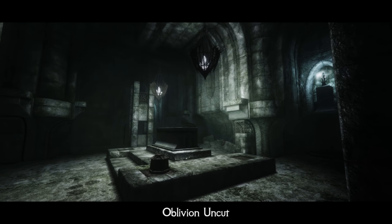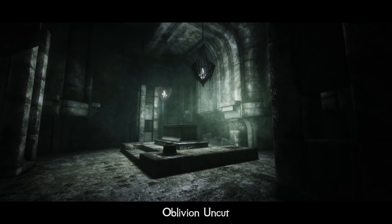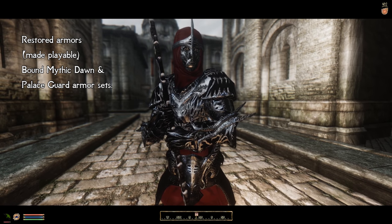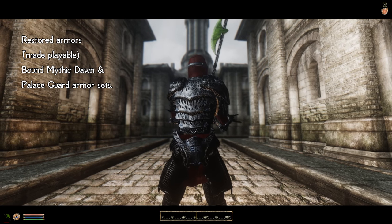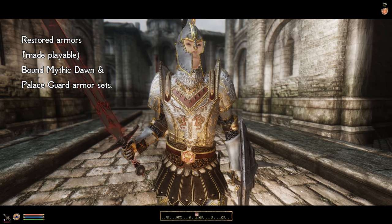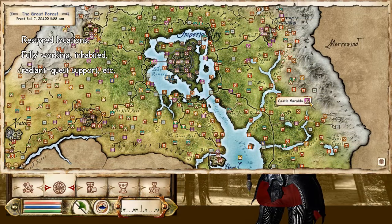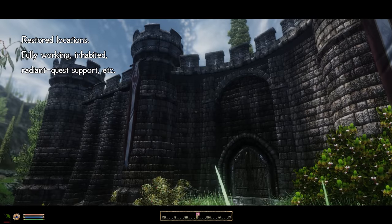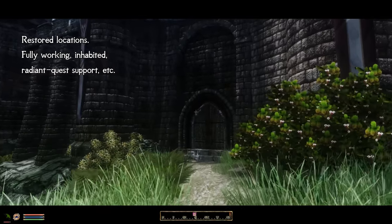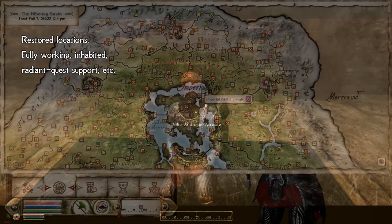That's a mod called Oblivion Uncut, which restores hundreds of pieces of content that were in the game initially but were removed for some reason. Oblivion Uncut does not add new stuff based on lore or anything like that — it literally restores cut content, which means it is 100% original game content that was missing. This also means that if Oblivion Uncut restores a quest, for example, it will be fully voiced and so on. Take a brief look at just a few of many dozens of restored scenes.